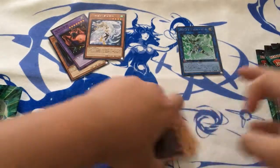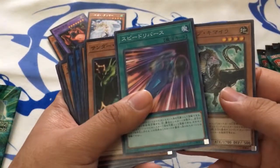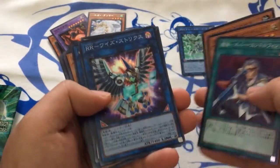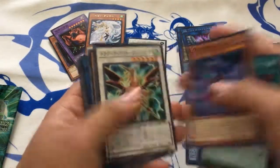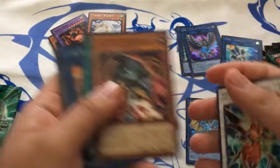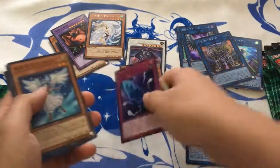Alright, so we got: Scrap something, Speed Droid, Thunder Dragon Herald, Musket — oh hey, we got the Raid Raptor! That's cool. Scrap Dragon. Thunder Dragon — alright, that's pretty nice. PK, Dragoonity, Speedroid Link, Kageki — oh cool, we got a Six Samurai! That's pretty cool. And we got a rare Fog Blade.